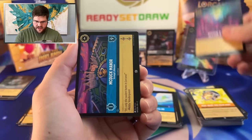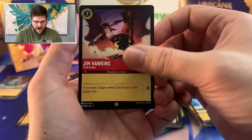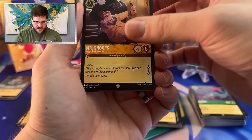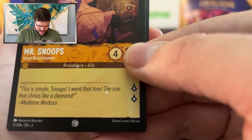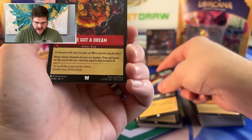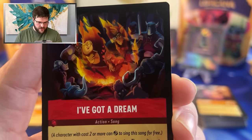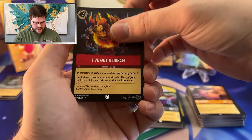Bestow a Gift, McDuck Manor, Razoul, Jim Hawkins, Jetsam, Mr. Snoops — there's a little misprint there, a little dot on the Mr. Snoops. Thaddeus E. Clang. I've Got a Dream: gain lore equal to that location's lore. It doesn't really matter what this does for two when it's a song — it's a song that can gain you lore instantaneously. That's gotta be dangerous.